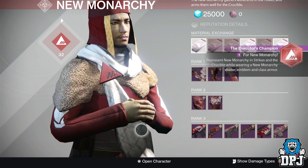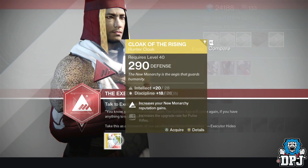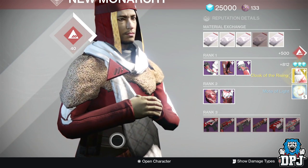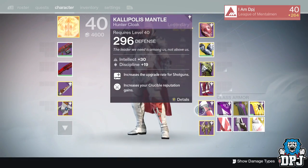Now call me stupid, but for some reason my Dead Orbit class item doesn't offer any respawn animation — or if it does, it's not very good because I can't make it out. But Future Walker and New Monarchy ones are pretty damn badass.